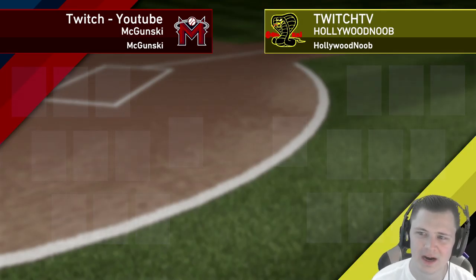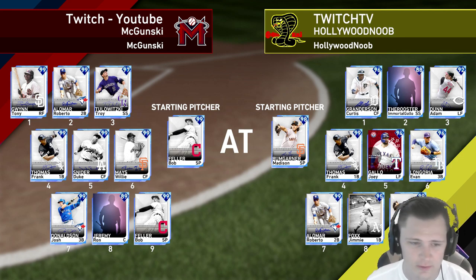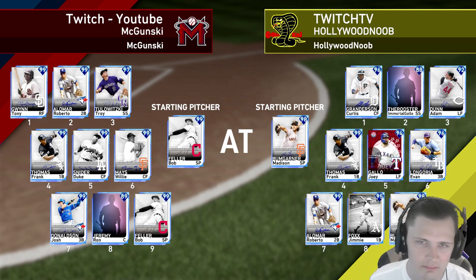Our opponent for today is the Hollywood Noob — he has a Twitch channel, go check him out. Madison Bumgarner is on the mound, with Curtis Granderson as his cap, along with Adam Dunn, Frank, Joey Gallo, Longoria, Alomar, and Jimmy Foxx. Solid team. We've got Bob Feller on the mound, so I guess this will be a debut between Tulewitzki and Bob Feller.